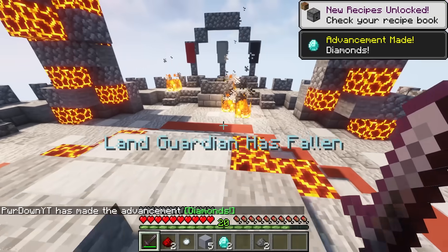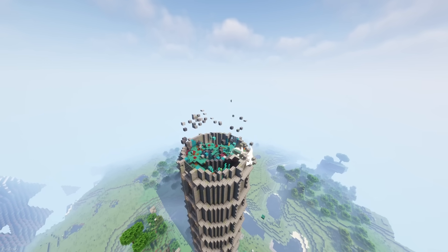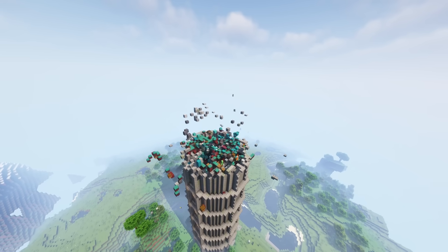If you beat the Tower Golem, then you'll receive a Land Guardian Eye, and the Tower will be destroyed, as it can't survive without the Tower Golem's energy. There's more coming to this mod soon, with more mobs and Towers in new locations.